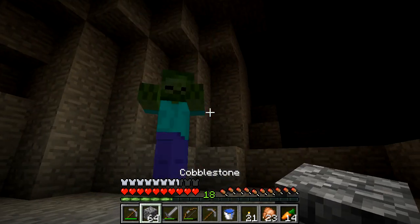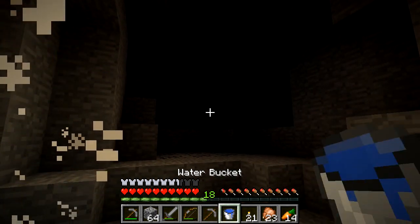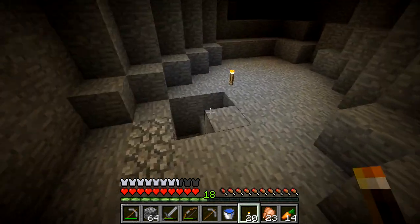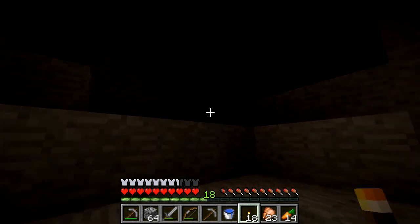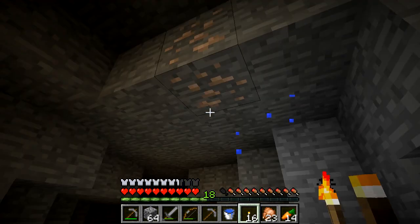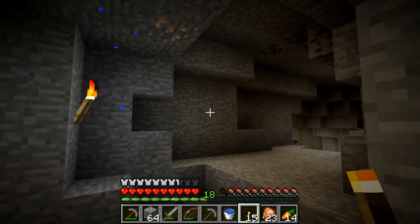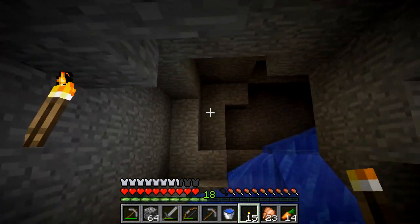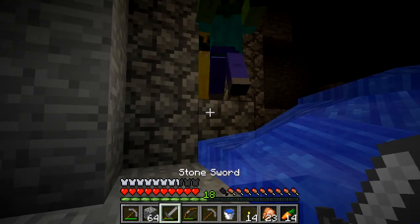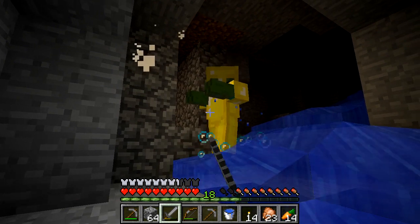Let's light this place up a little bit. Unfortunately it just seems to be a cave — water's up there, and more zombies. That could just be the darkness. It's hard to get through this water. Look at that — that right there is cobblestone, and I did not put it there. There is definitely a spawner in there, and I'd say it's a zombie spawner.